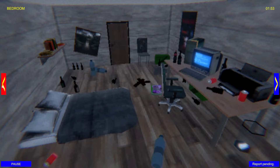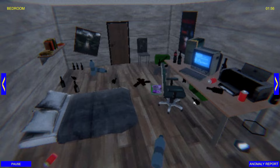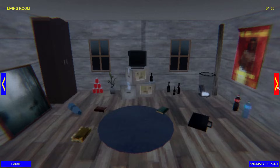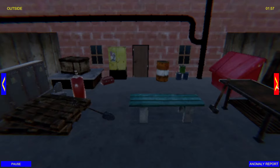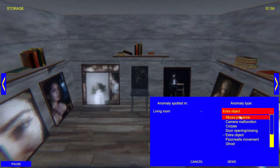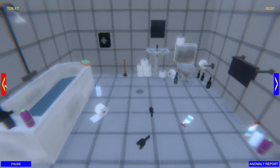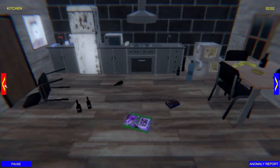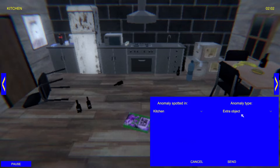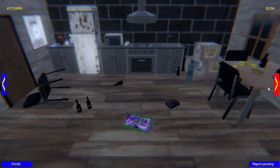Yeah, something definitely fell over and I don't know what it was now. You'd have never guessed what the extra object was. It was really well hidden. Well, hang on. Let me look and see if anything's changed in the walls or anything like that. I don't think it has. What other options are there? So, have a best presence, camera malfunction, corpse door openings, floors and wall movement, intruder ghost, object stuff, and painting.